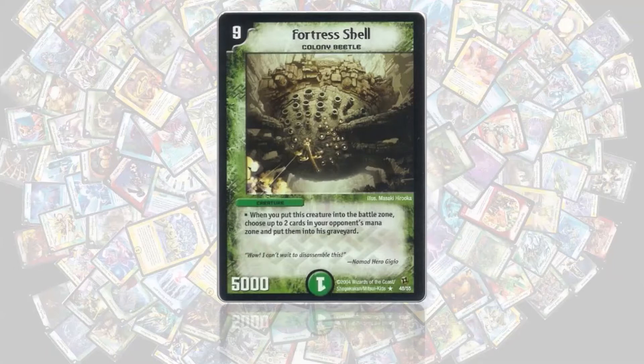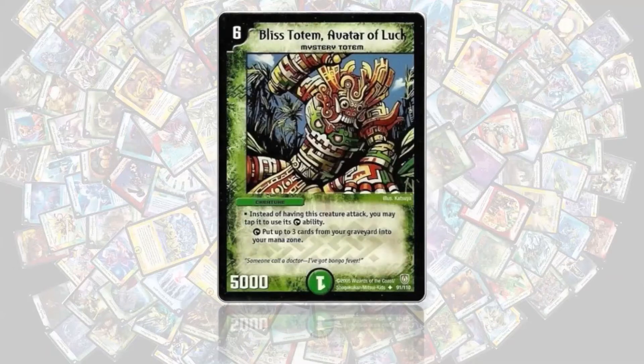Playing multiple copies or replaying the same copy with a soul swap gives you a really nice advantage and locks your opponent out of the game, so you can finish the game in the next couple of turns.